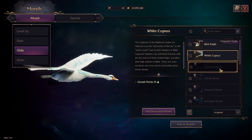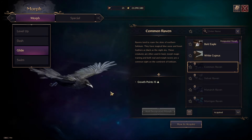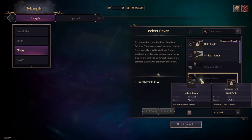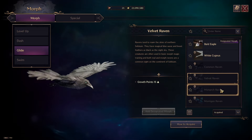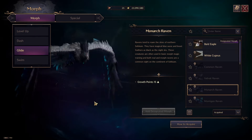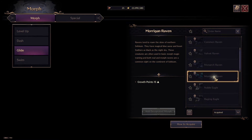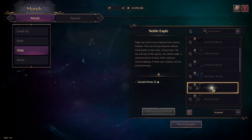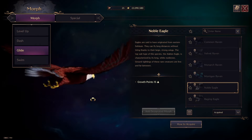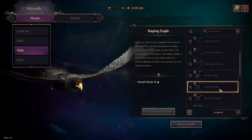These morphs are now for flying — there are so many of them. I'm going fast because there are so many morphs currently in the game, which is incredible. Monarch Raven, ravens as well — Morrigan Raven, nice. Noble Eagle. These morphs you will use for gliding. Raging Eagle.